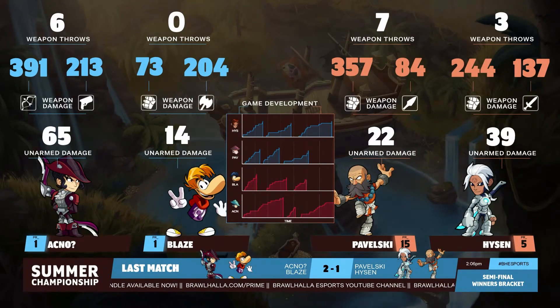PR1 versus Hyzen PR5 — look at the damage numbers on both weapons: 391 with the bow, 213 with the blasters. Six weapon throws. It's just a complete package coming out from Akno.